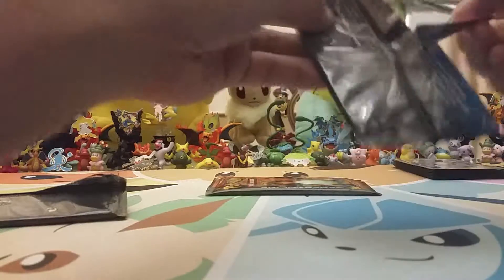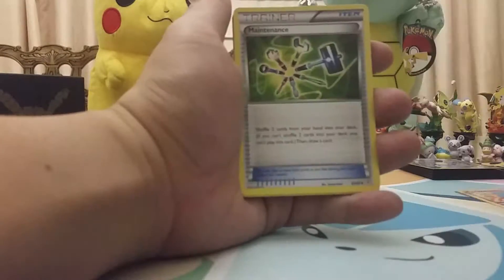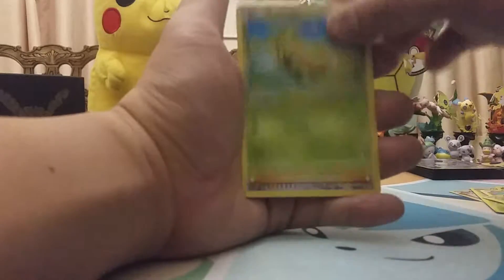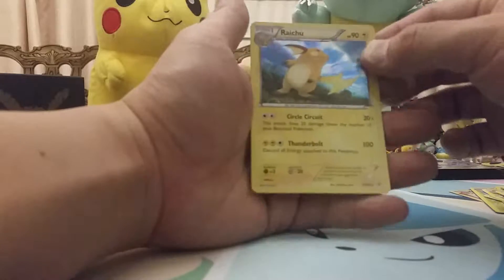Second-to-last pack — Blastoise. Let's hope we get something nice — always looking for some Ultra Rares. Maybe my Mega Charizard would be in here. Or Articuno — I need an Articuno. We got a Wobbuffet, Maintenance, another Metapod, Leaf Energy, Geodude, Pikachu, Caterpie, a Reverse Holo Olympia, another Diance Radiant Collection, and Raichu Rare Holo. Nice.